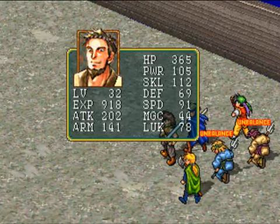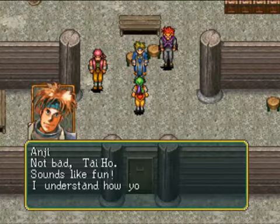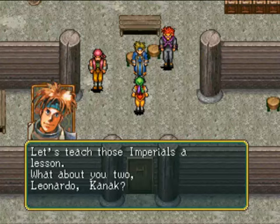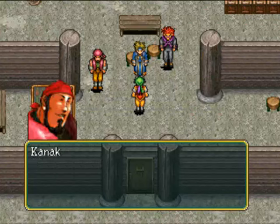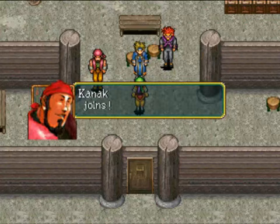Pretty good levels there. 3600 bits — nice. Sounds like fun. Let's teach those Imperials a lesson. What about you two? Leonardo, Kanak — you go, we go too. So we get Angie, Leonardo, and Kanak. Alright, let's get out of here.